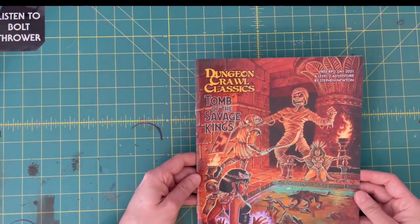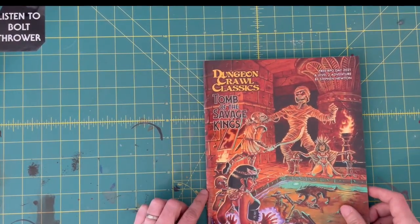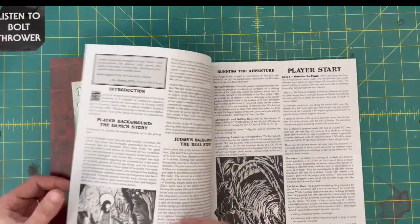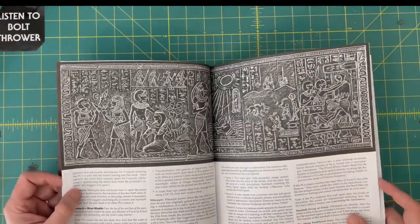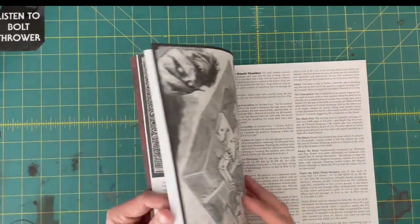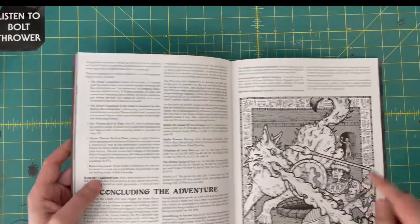Next up is Tomb of the Savage Kings, which was the Free RPG Day 2021 adventure, level 2. This one looks cool. It's got lots of Egyptian themed stuff — mummies, and looks like a cool puzzle related to a hieroglyphic page. Digging that. Love this art.